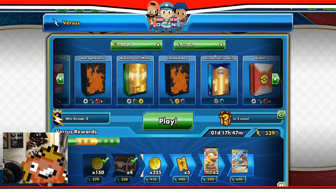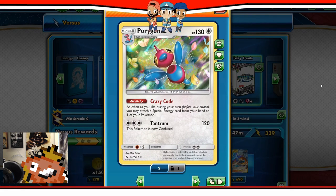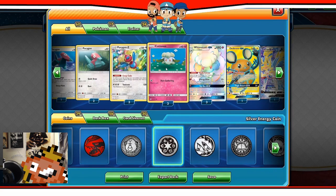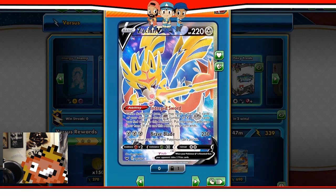Hopefully still a bit of a deck breakdown before we get into the games. We've got two Porygons and a Porygon-Z here. The Porygon-Z, as many of you know, with Crazy Code you're trying to get as many special energies onto the Whimsicott as possible. Playing a 3-3 line of Cottonee/Whimsicott. We've got the Dedenne for Dedenne Power, a Zacian with the Intrepid Sword ability — hopefully useful if you don't want to discard your hand.